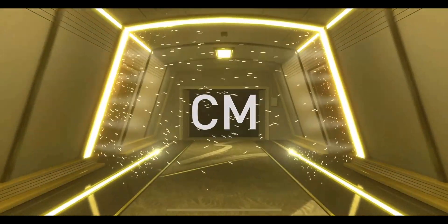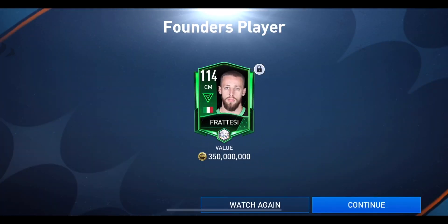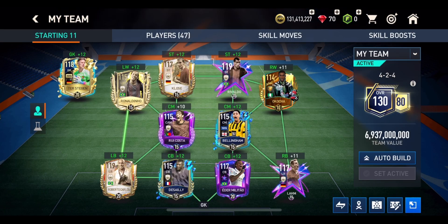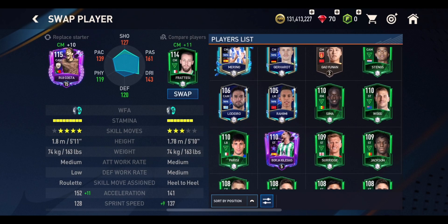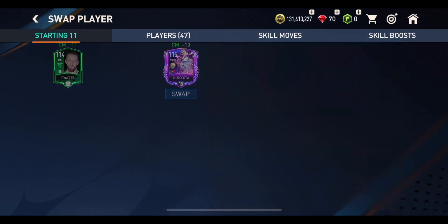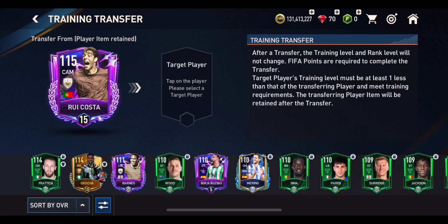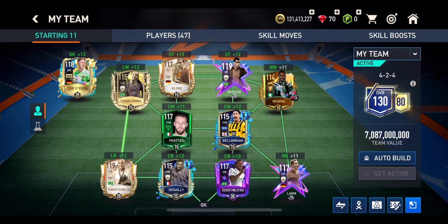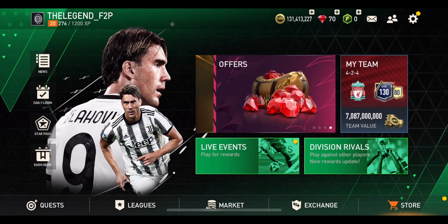It's from Italy, it's a centre mid from Inter Milan — it is a 114 overall, and unfortunately he's not one of those pioneer players. So it is what it is. The squad is pretty much staying unchanged, but we could stick in that 114 overall centre mid to upgrade the lineup slightly. We'll go ahead and stick him in — we just need to transfer the item from Rui Costa, and we can train him up to 117 overall. He might not stay in the squad for too long though.